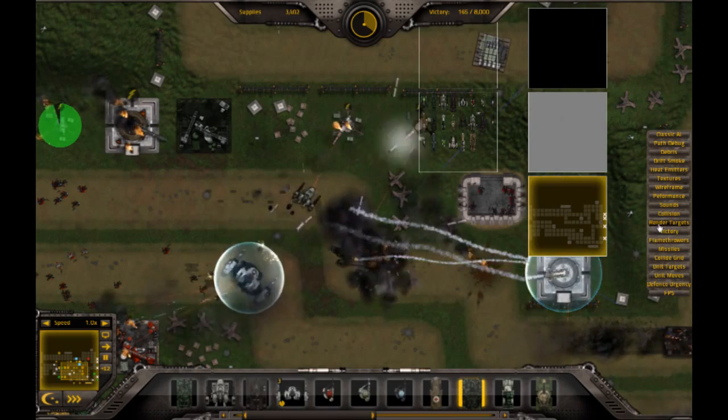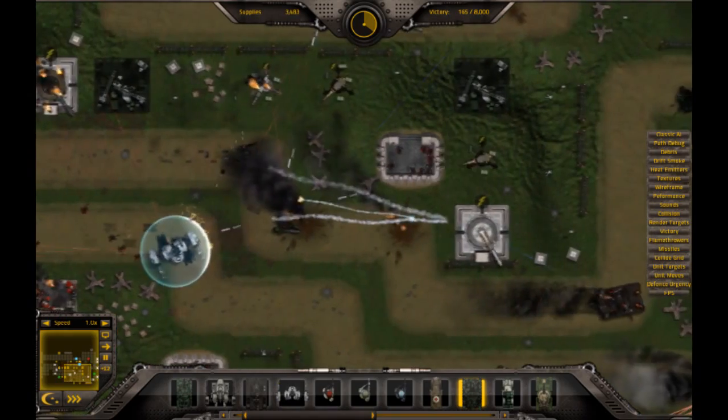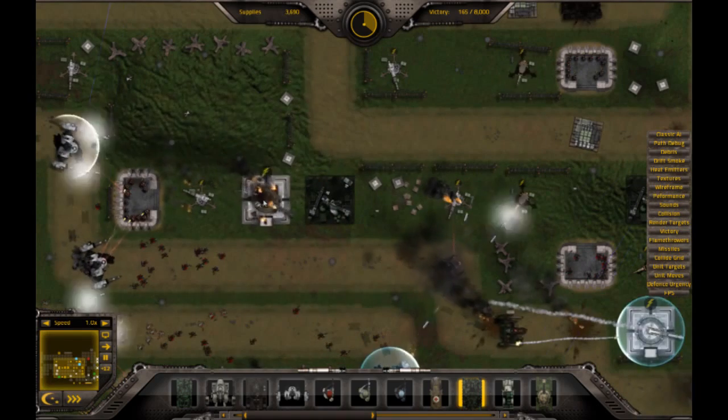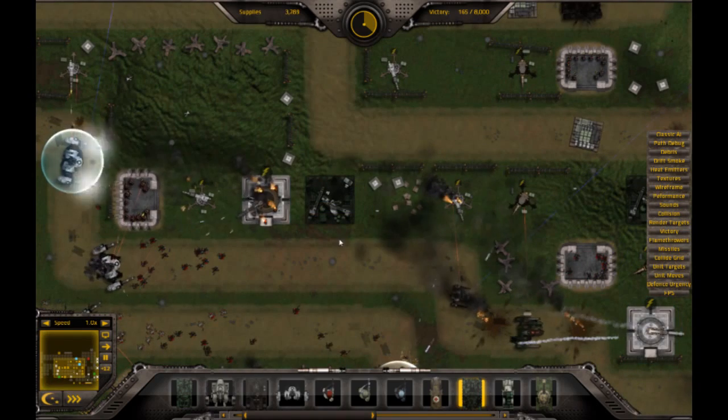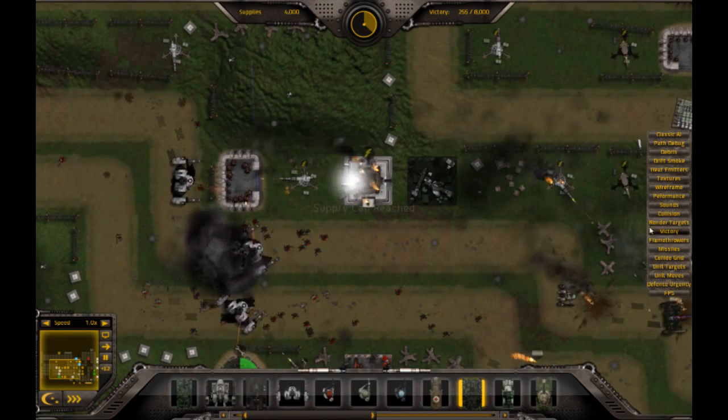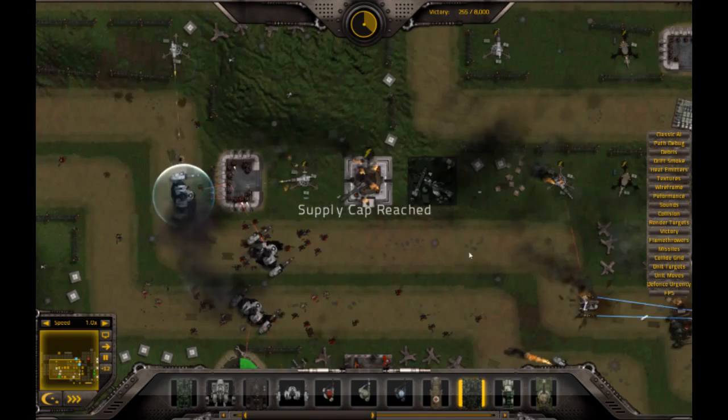The victory debug just incidentally wins the battle. I've got flamethrowers — that's just showing the effect of the flamethrower so I know who's been damaged.